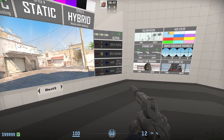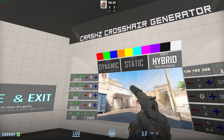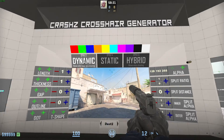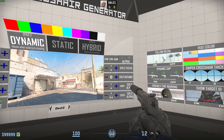On the far right, you'll have multiple options, but these apply to different types. We have at the very top, static, hybrid which moves while you're shooting, and dynamic which changes while you move and shoot. When you choose dynamic, you'll be able to change these options on the far right, such as the split ratio, which is how far the dots move, as far as I understand. The split distance, inner split alpha, and outer split alpha.